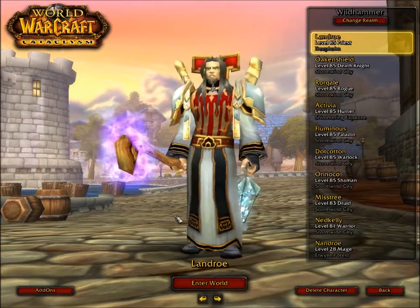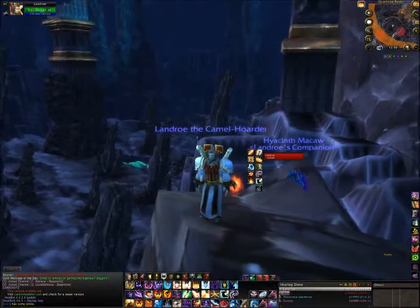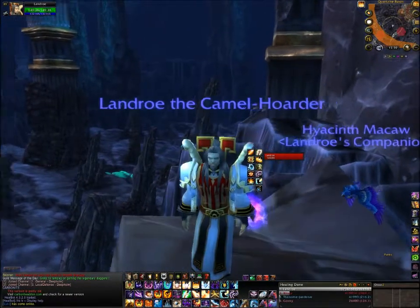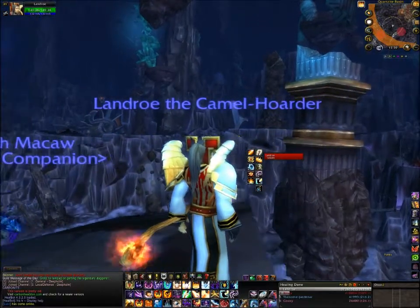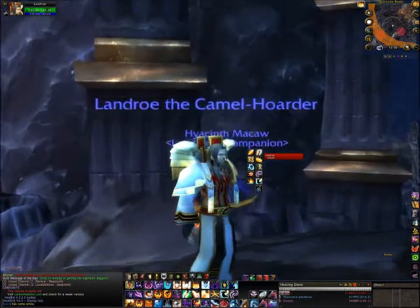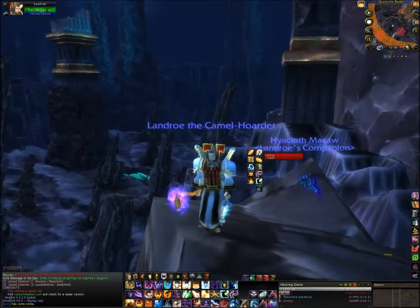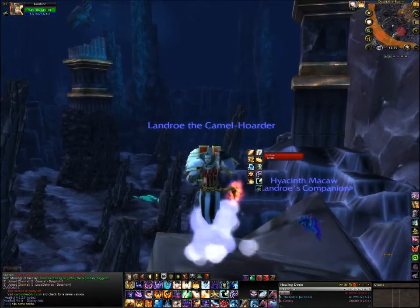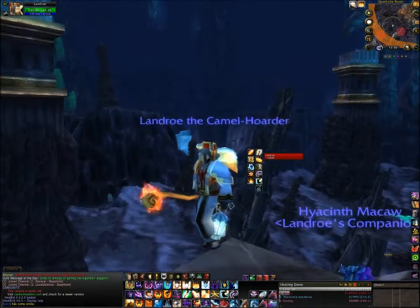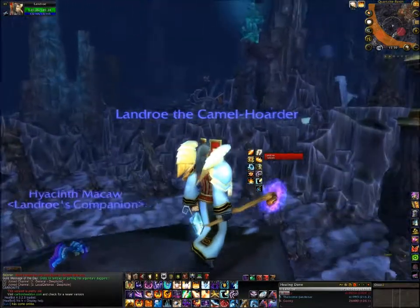This transmog set is obviously built around the obligatory priest tier set, which is the Avatar set — an absolutely stunning set. I've modified it a little bit to make it slightly more holy looking, but also with a bit of an edge to it. The wings provide the key element here, but the robe being white gives you a more sort of celestial, heavenly feel.